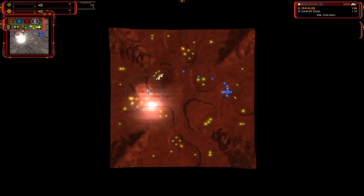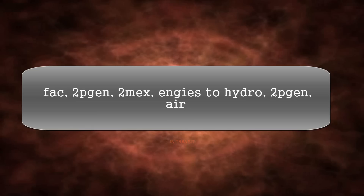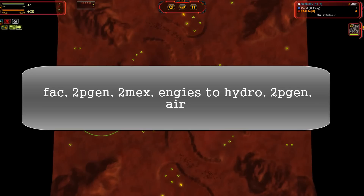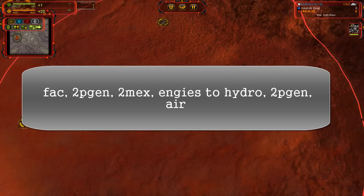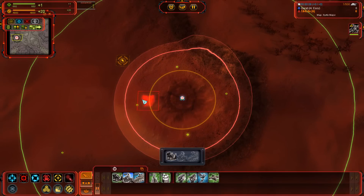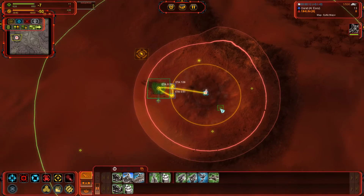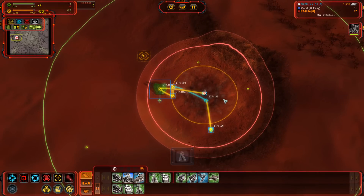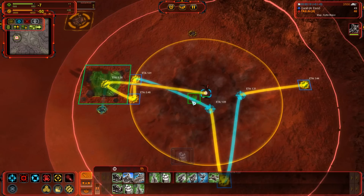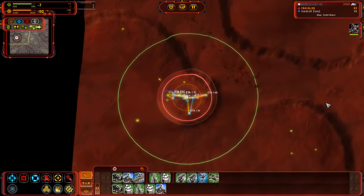I'll probably do some other maps in the future. This next build I really like — it's pretty interesting. We'll start exactly like what we did last time, but this time the ACU will not go to the Hydra. The ACU will get two mass extractors, which is standard, and then get two power gens and then an air factory, trying to utilize adjacency as much as we can.